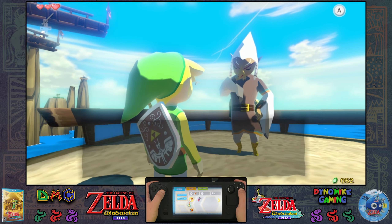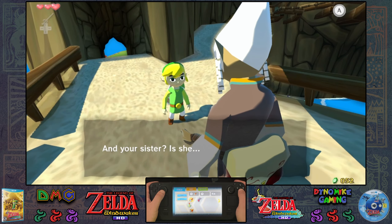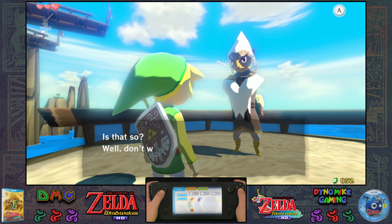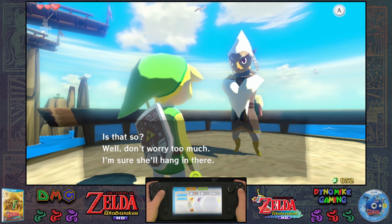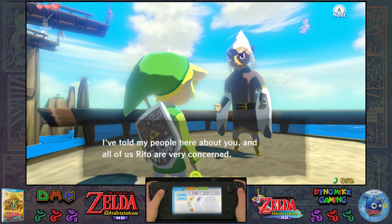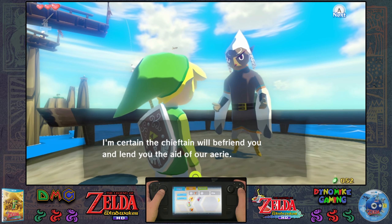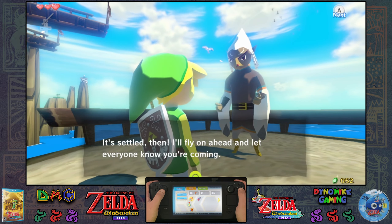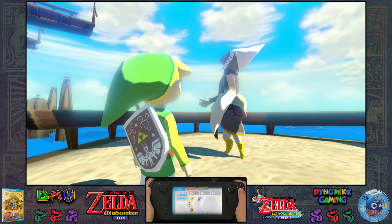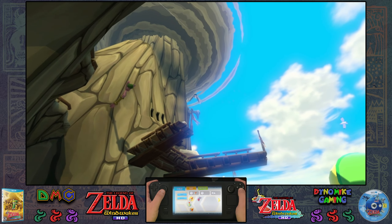I'm pleased to see you're okay. You've traveled far for one with no wings. And your sister — is she... I don't know where she is. Well, don't worry too much, I'm sure she'll hang in there. I have an idea, Dino Mike — would you like to meet our chieftain? I've told many people here about you and all of the Rito are very concerned. Certainly the chieftain will befriend you and lend you the aid of our tribe. It's settled then — I'll fly on ahead and let everyone know you're coming. Come inside, Dino Mike, I'll be waiting. Well, he seems friendly at least.